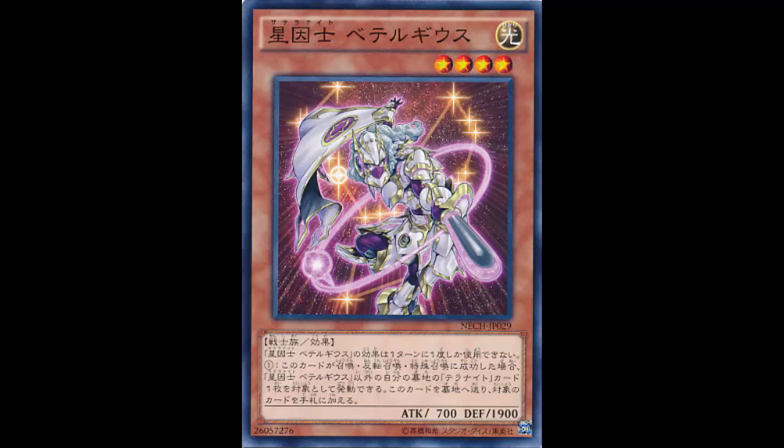I've already talked about Sirius and Procyon, so I need to talk about Beetlegeuse - I'm just gonna call them Beetles, like how I call Unukalhai just 'Uka.' These names are too hard. Anyway, we're gonna look at this monster: Satellar Knight Beetle is a Light Level 4 Warrior with 700 attack and 1900 defense.